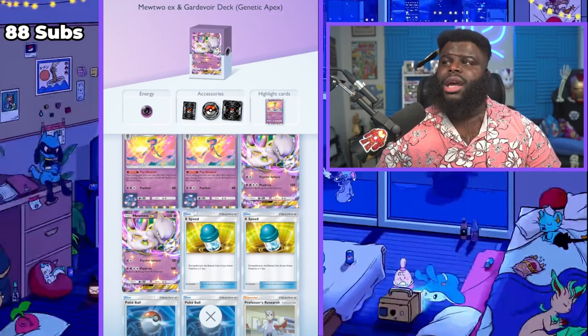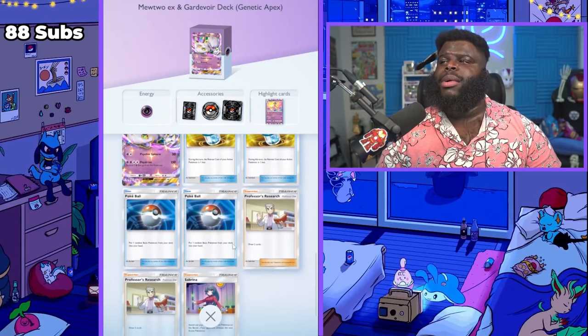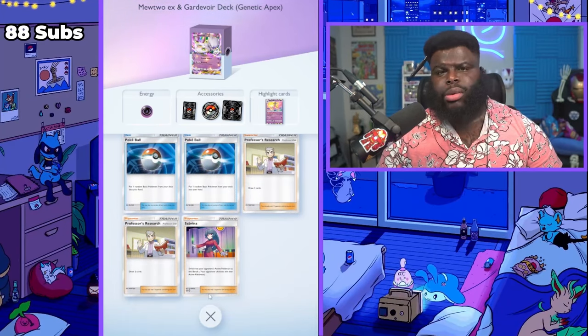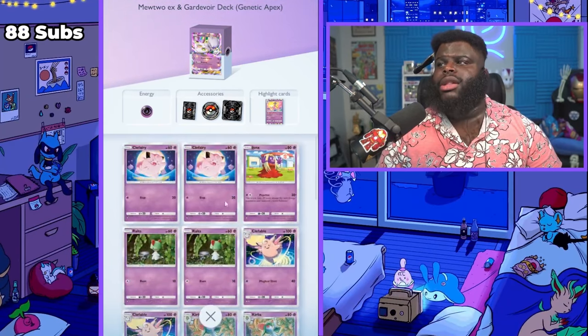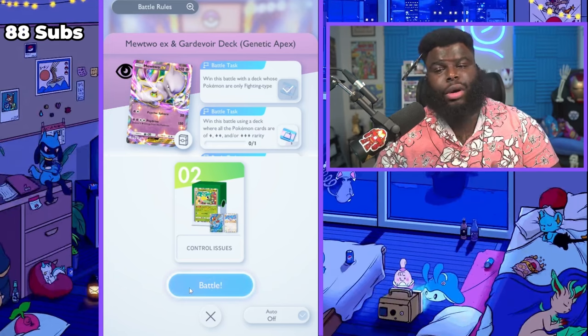Every single one of these Pokemon — besides Jynx, so all four of them — can be killed with one hit from Victory Bell. This is an AI opponent, so it's not really going to know it shouldn't put out a basic with Victory Bell available. You should be able to win pretty easily. The Mewtwo deck wants to get Gardevoir out to start pumping up Mewtwo. It has XP cards, Pokeballs, Professor's Research, and one Sabrina, so be aware they may use Sabrina if they need to.